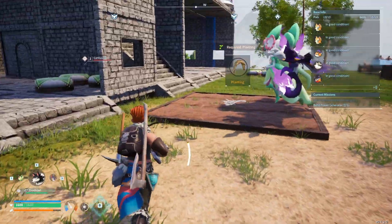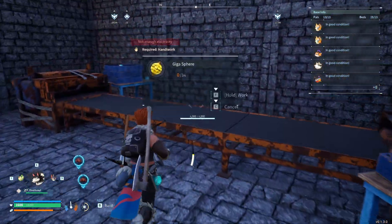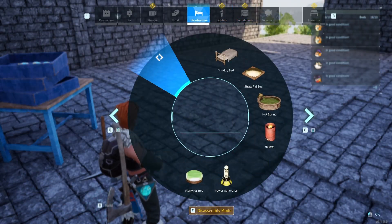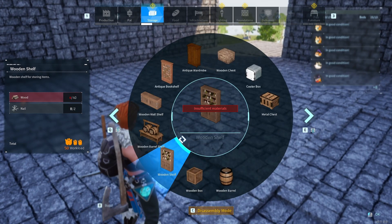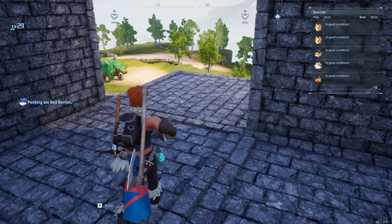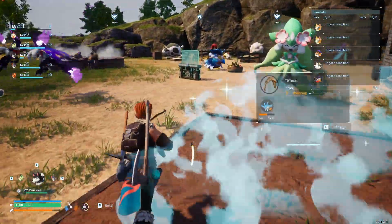With those ores I managed to create this monstrosity. Up here I started to make a spear assembly line. With this I can craft a bunch of Gigaspheres, but currently I'm missing electricity. In order to do that, you go to the production or infrastructure section. I need one more electric organ, so I just need to find an electric type pal to finish crafting this.